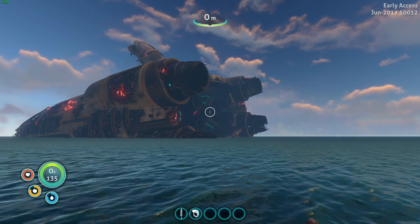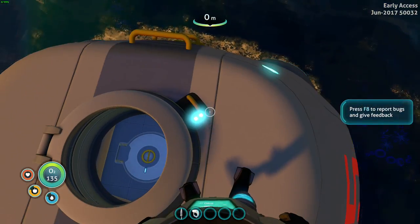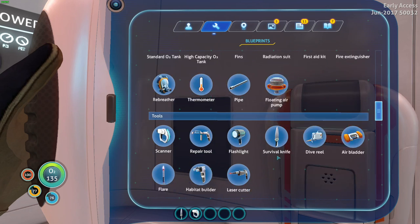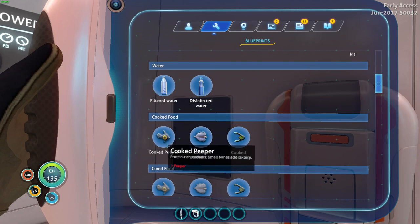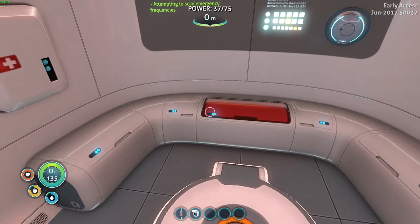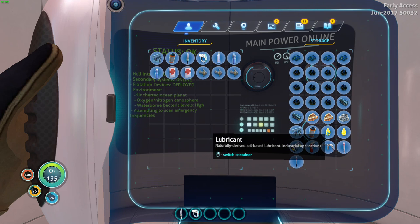So in the last video I got the fragments for the Mobile Vehicle Bay and the Seamoth, and that's what we're going to build right now. I prepared everything already, but let's have a look in the PDA at what we normally need. For the Mobile Vehicle Bay, I need a titanium ingot — so 10 titanium to make a titanium ingot — some lubricant, and a power cell. To make a power cell, we need two batteries and silicon rubber. I have everything in here: a titanium ingot, a power cell, and some lube.